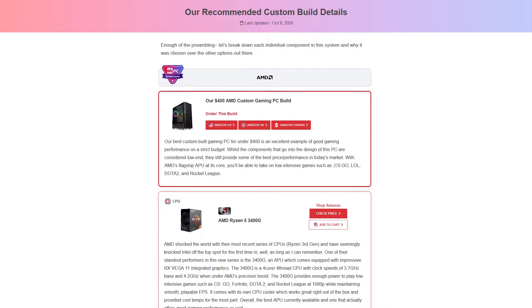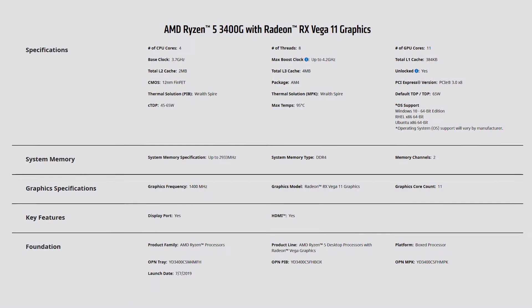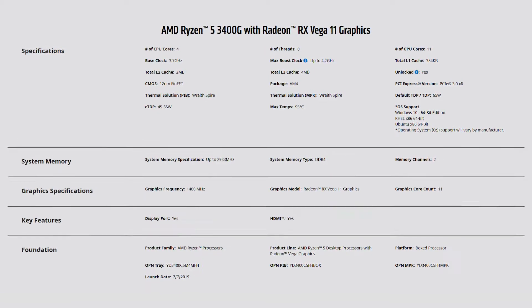Up first is the ever popular Ryzen 5 3400G, an accelerated processing unit or APU from AMD, meaning it contains both the CPU and GPU on a single die. It's been our go-to for our $400 budget build ever since it launched. The 3400G is the best desktop APU available, featuring four cores, eight threads, a 3.7GHz base and 4.2GHz boost. Graphics come in the form of 11 Vega compute units running at 1400MHz, often enough for light gaming.